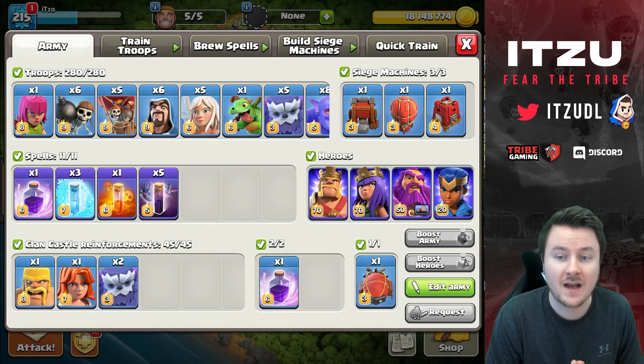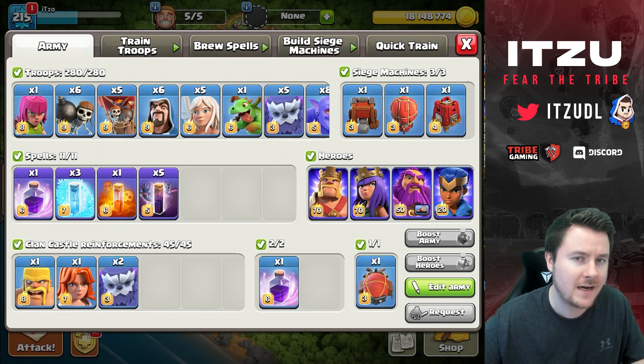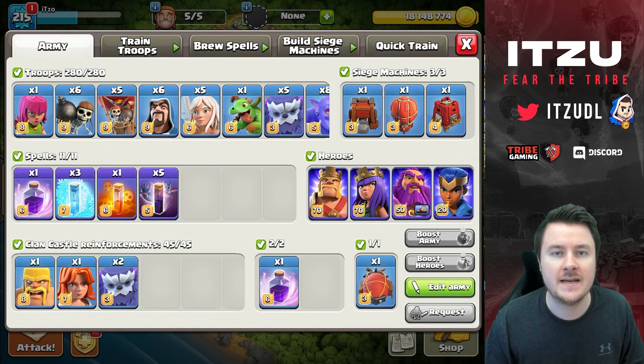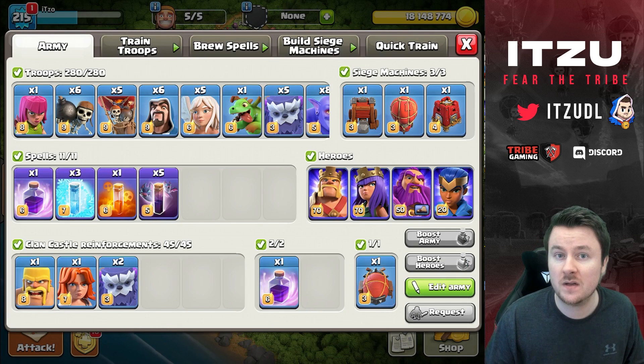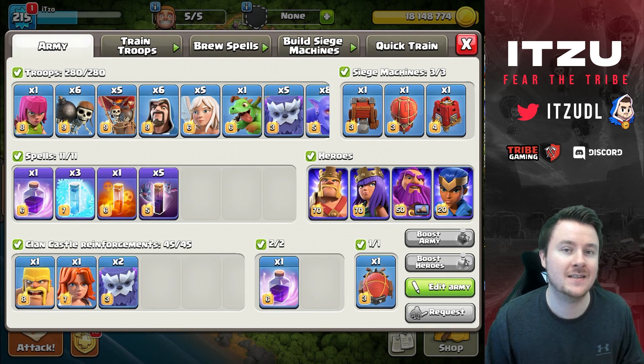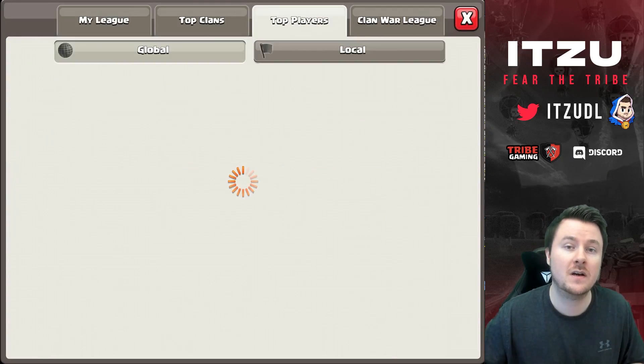This army is crazy — it uses bats and the original combination of Yetis and bowlers, but instead of a couple of jump spells and more rages, you're using the bat spell. Why is this so powerful? Well, the reason is kind of simple.